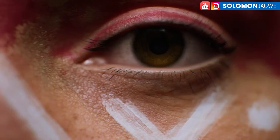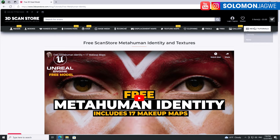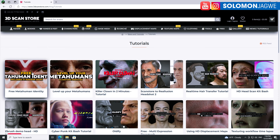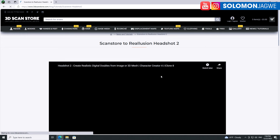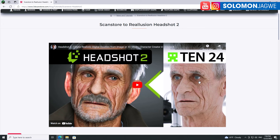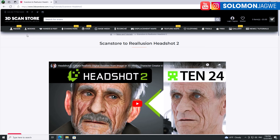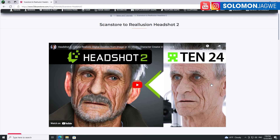To find it, simply go to the 3D Scan Store website, go to the news tab, go to tutorials, and you'll be able to find it there. You can see some of the things I've done — they've actually featured a tutorial of mine where I took a character from Character Creator 4 and created something using the materials from this store along with the 3D scans. The quality they're able to get is incredible.